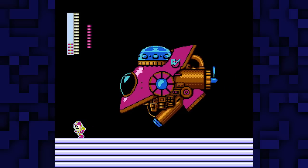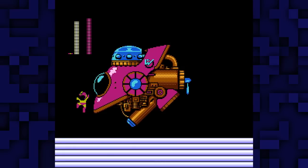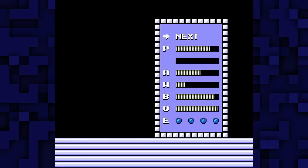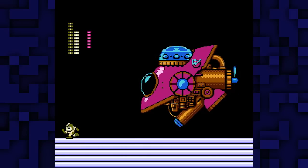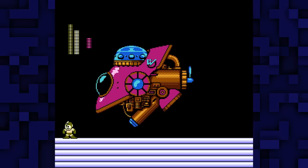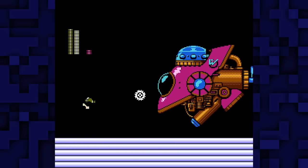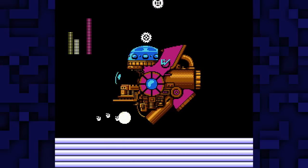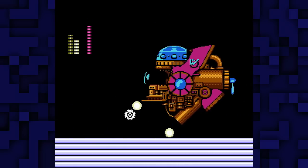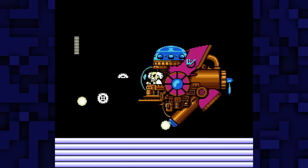It's Dr. Wily Machine number two. Now, this one actually has a weakness and it's Atomic Fire. But we saw that didn't work out well, so instead... no, it's mostly because I've run out of Atomic Fire. So this is where you want to save the vast majority of your Metal Blades. Because like other Wily Machines, it has another form, and its weakness is Crash Bomber, and we have no Crash Bombers. So Metal Blade it is, and I'm going to use an Energy Tank. That'll leave you with three, you'll be fine. Oh, I can do it with one, probably.